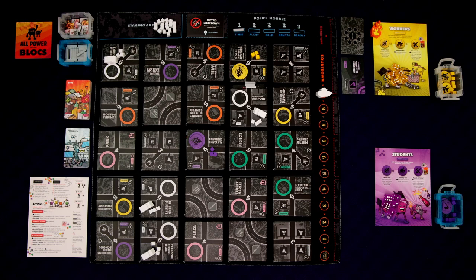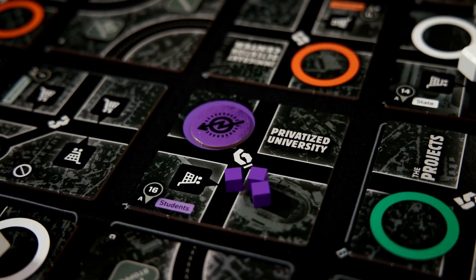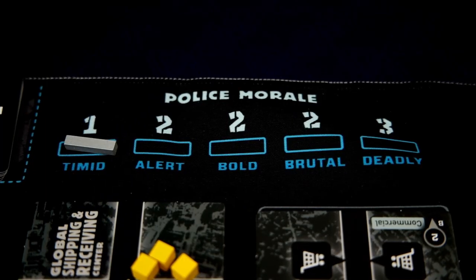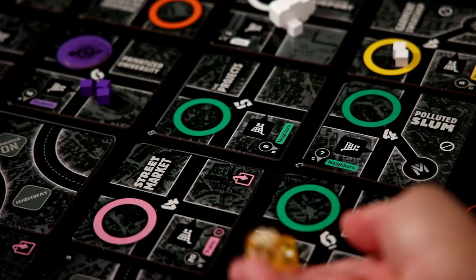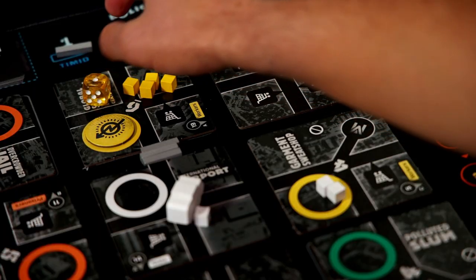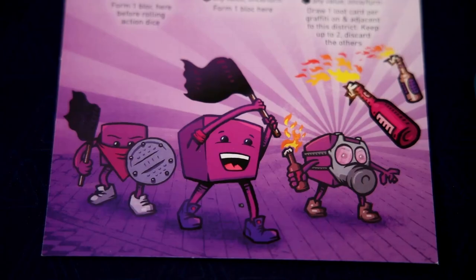Hello everybody, welcome to Totally Tabled. My name is Shaggy and today I'm doing a full solo playthrough of Block by Block Uprising. What started as a small protest against the regime has spiraled into something much bigger. The police crackdown backfired and thousands of people from all walks of life have taken over the streets in solidarity. In this third edition of Block by Block, we're playing as a faction of revolutionaries. In the solo game you pick two, and I've randomly selected the workers in yellow and the students in purple.